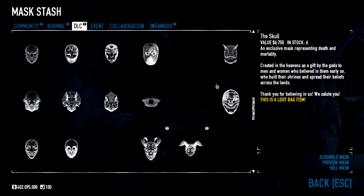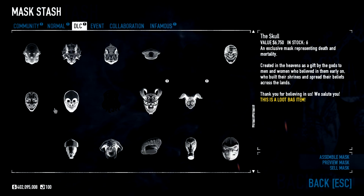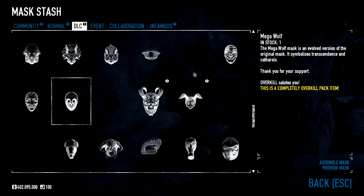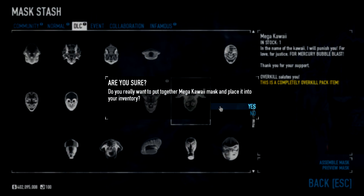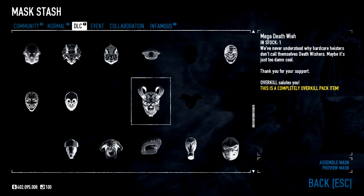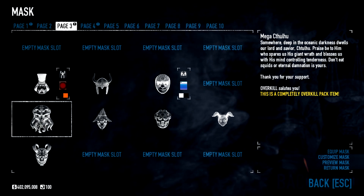If you own this pack, you're going to be looking for these masks under the DLC tab. Go in there, scroll about halfway down or so — it's near the Mega Dallas masks and the other Mega masks — and you'll find all of them in there just laid out one after another. Go in there, click on them, add them to your inventory, and get ready to check them out.